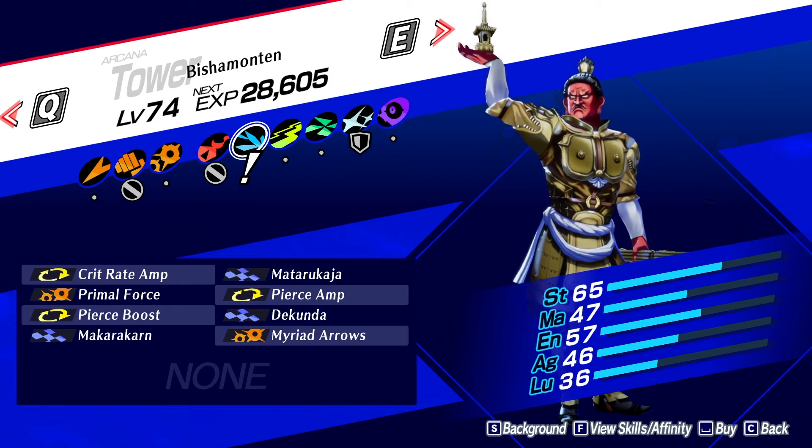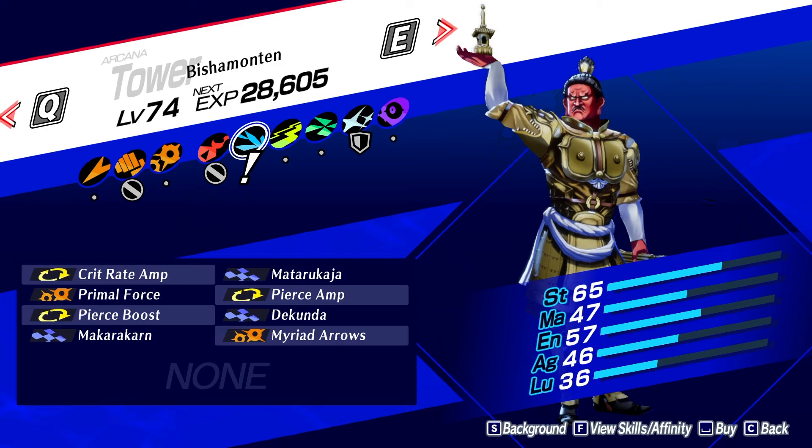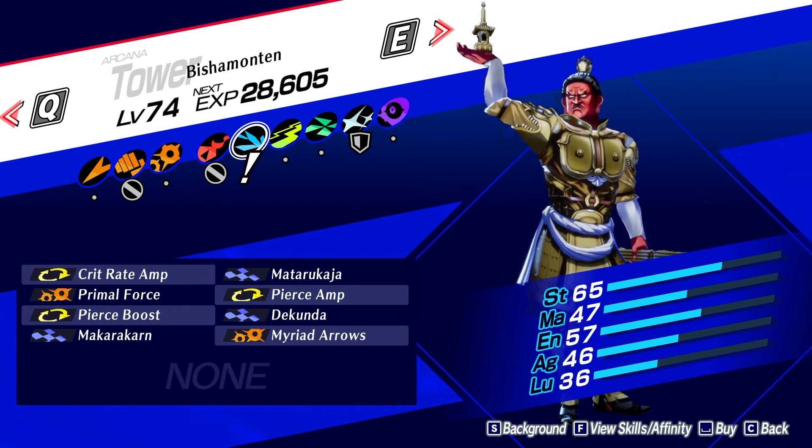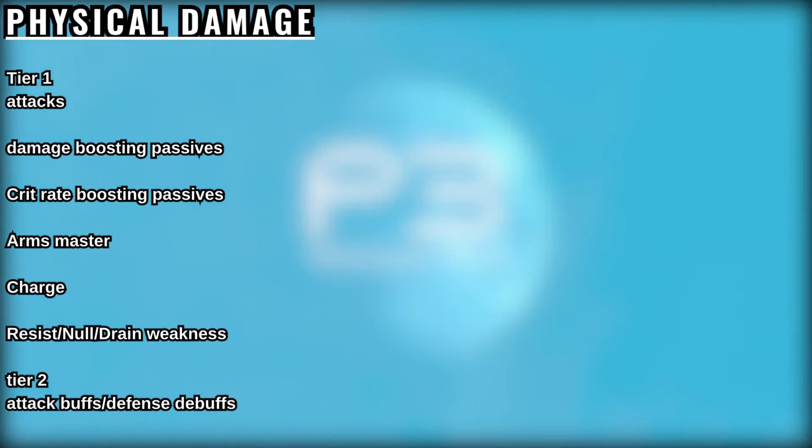For my ideal build, I would have Mataru Kaja, Dekunda, and Makarakarn swapped out for Auto Mataru, crit rate boost so that it stacks with crit rate amp, and drain wind so that weaknesses are covered. Having builds set up this way will net you a lot more damage in the long run. Here is how I choose what skills each type of persona inherits.